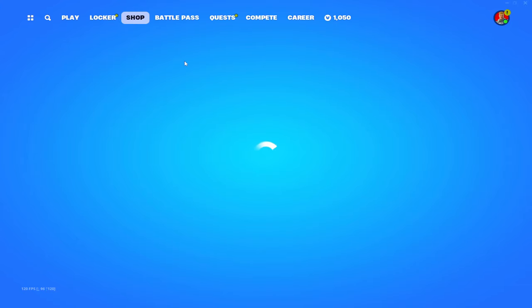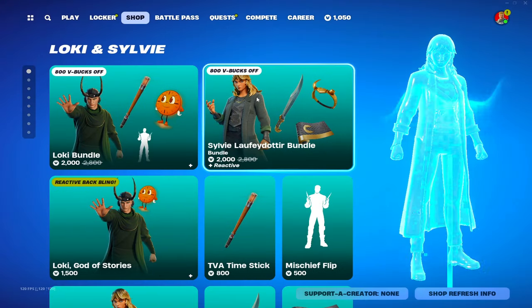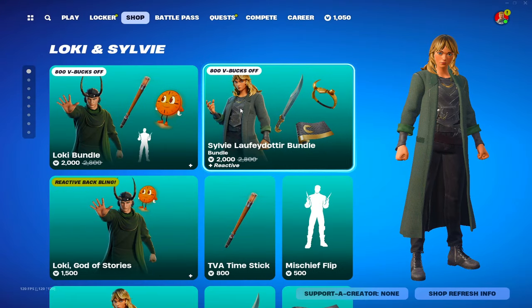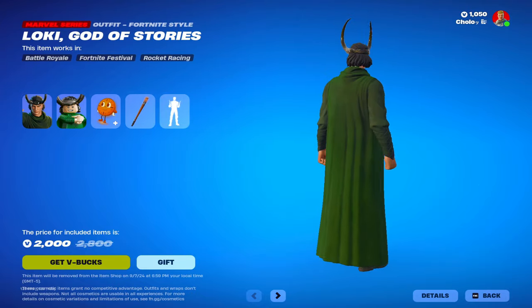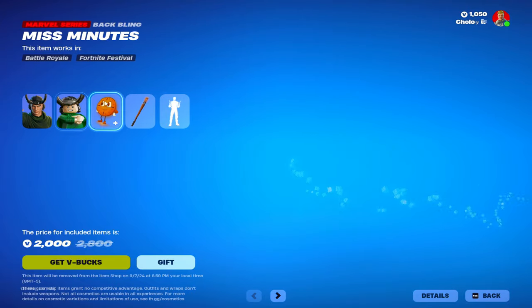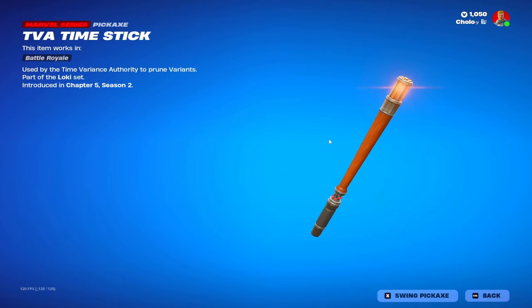What's up everybody, we're gonna be looking at the brand new item shop. We got Deadpool, Wolverine like always, we got Loki and Sylvie. We have Miss Minutes, we have Teva Time Stick — let's hear that.